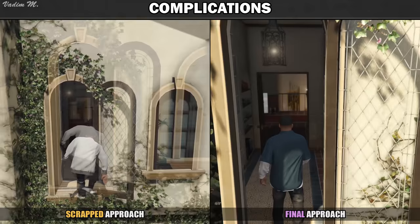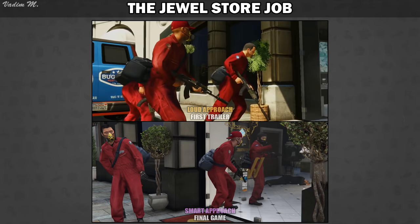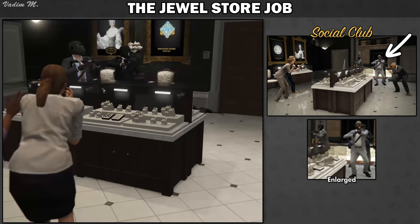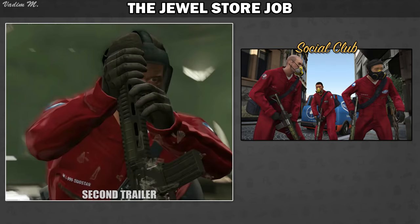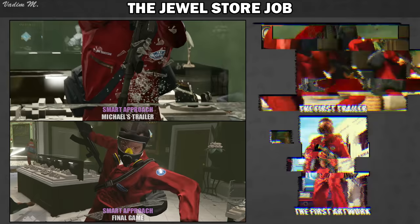According to the first trailer, by choosing the loud approach for the jewel store job heist, our crew would use Bugstar's equipment, creating an ambush with assault rifles. The whole idea with this stolen Bugstar's equipment in the final version of the game was changed to the smart approach. The loud approach received a few tweaks — the crew now uses carbine rifles, drives a black burrito, and wears motorcycle helmets with suits as a disguise. If we look closer at the social club image, we can see that originally Michael wore his everyday suit with the team, wearing balaclavas during the loud approach. In Michael's character trailer, it is shown that he received his new tuxedo but still wears a balaclava instead of a bike helmet. Looks like the developers also considered reusing the carbine rifle in the smart approach, but later decided to stick with the assault rifle like in the early concept.